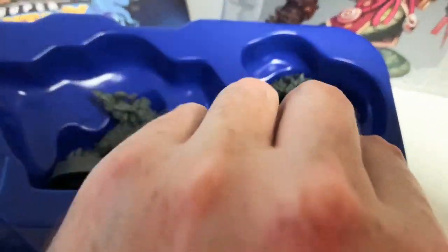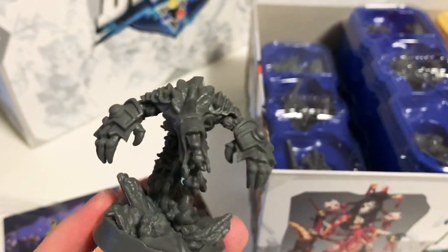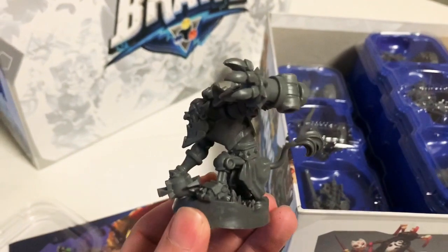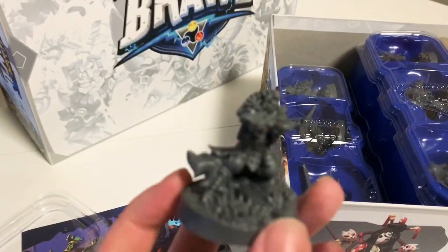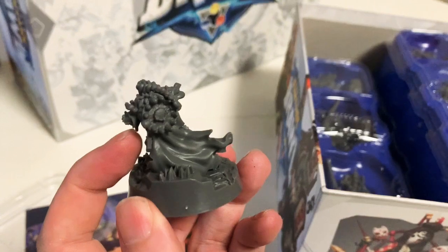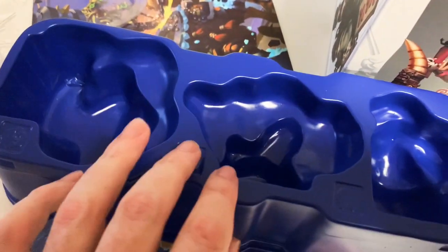Wow — this one's a giant rat man with big fists, like a little assassin. Then there's this big one — like a troll king with a bionic arm and bionic leg, pretty scary. And this one looks like some sort of archer with a crossbow. She's got traps — she's like a hunter.